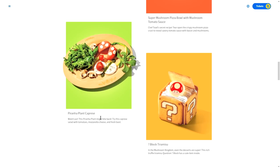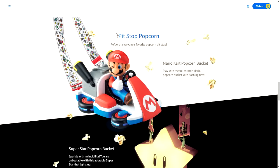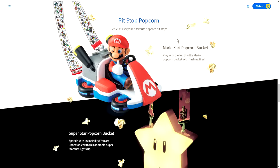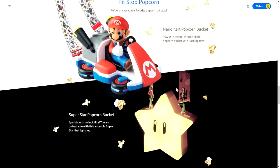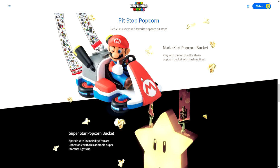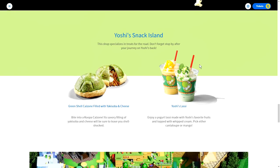We have a Prawn Plant Caprese, which looks fantastic. We had this amazing Question Block dessert. We saw most of this in the Direct, but it still looks so good. We get some popcorn, there's someone walking around with a Mario winking hover-cart form with a colorful strap — Mario Kart Popcorn Bucket. Play with a Full Throttle Mario Popcorn Bucket with flashing tires. The Superstar Popcorn Bucket — we saw this in the Miyamoto video. Where you can sprinkle with invincibility, you are unbeatable with this adorable Superstar that lights up.